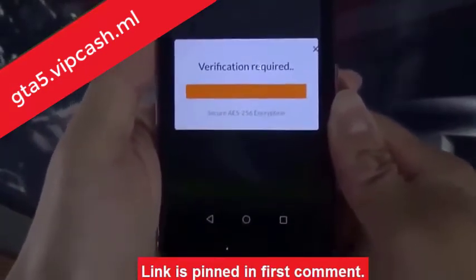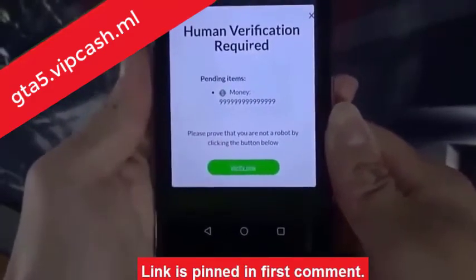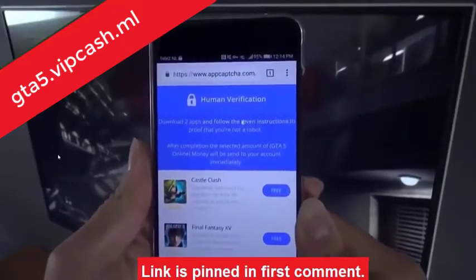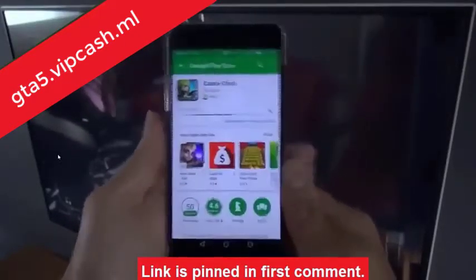In some cases, the website may ask you to complete port verification. I know this is annoying, but no worries, I'm going to show you exactly how to complete it. In order to pass the human verification, you'll have to download two free apps and follow the given instructions for each. I'll show you how to do this right now.